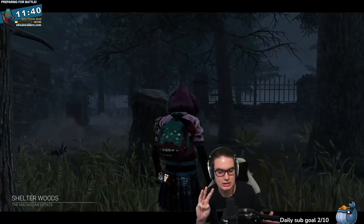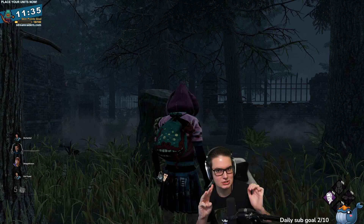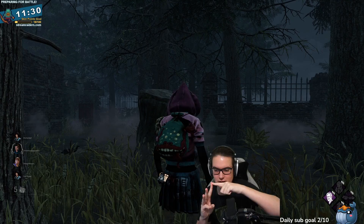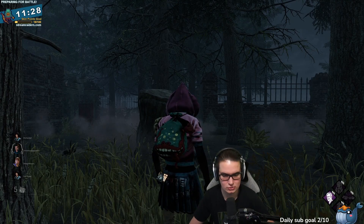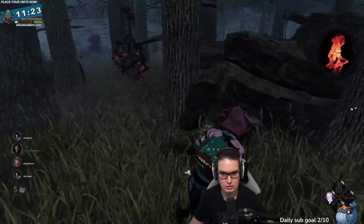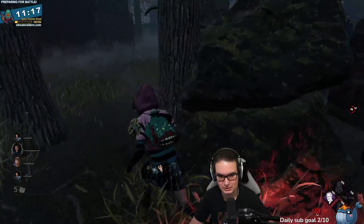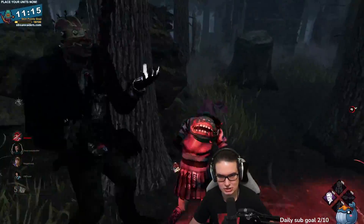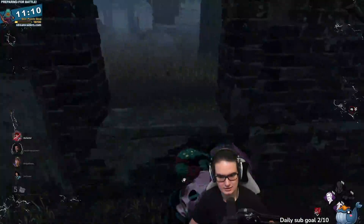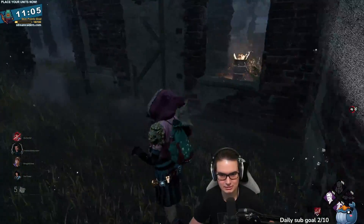What you need to do is set up one survivor for each of those three gens, or you can change it up and go one survivor on the gen on the left and two survivors on the gen on the right. The reason you do this is to make sure that if the killer tries to rotate between gens, they're not going to be able to. If he tries to rotate around them, he's in trouble.